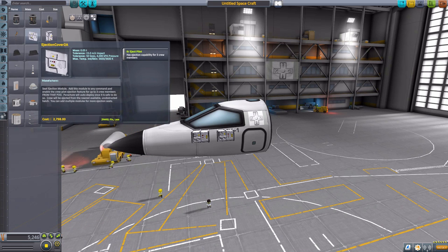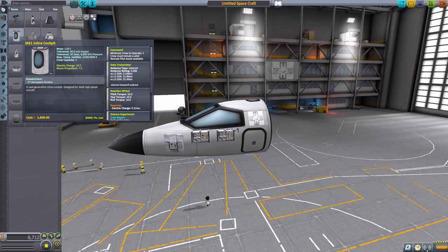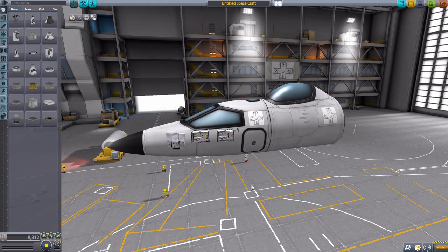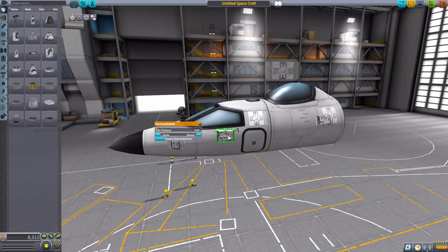If we now have five Kerbals somehow, we can eject five. But here's the thing — it's got to be on the command pod they're ejecting from. So if we have a Kerbal in here and then a Kerbal back there, he's out of luck because all the ejection modules are on the first command pod. That goes for the rest of the ship too — you can't put the ejection module onto a fuel tank in the back; it has to be on the command pod where the Kerbals are. A new feature in this particular version of the revival is we can right-click on the module and actually change what kind of parachute our Kerbals will use.